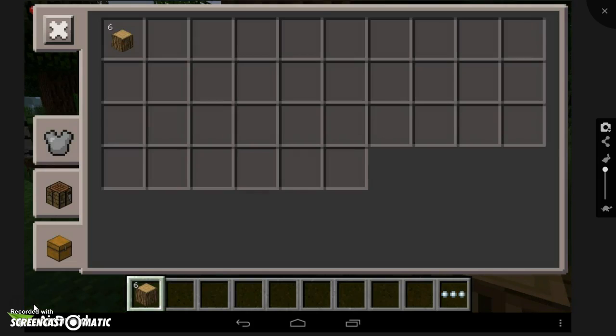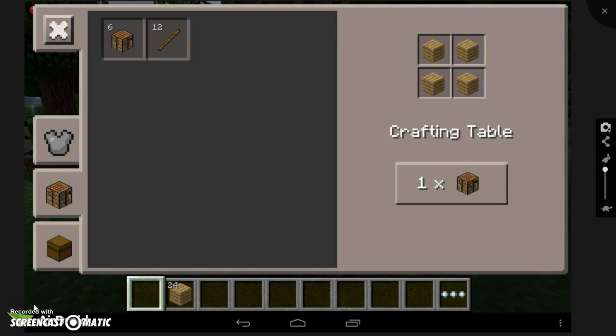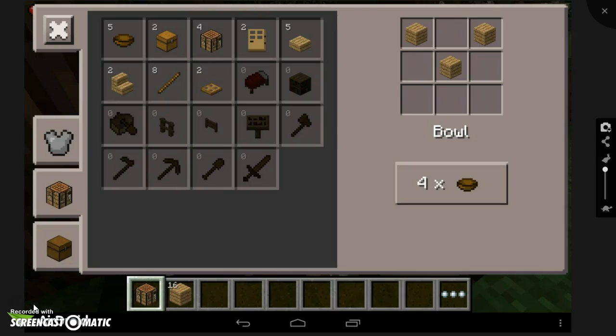I've got some wood, so what I can do is make some wood planks. I've made two. Now I'll make a crafting table. And now I'm going to make some sticks.